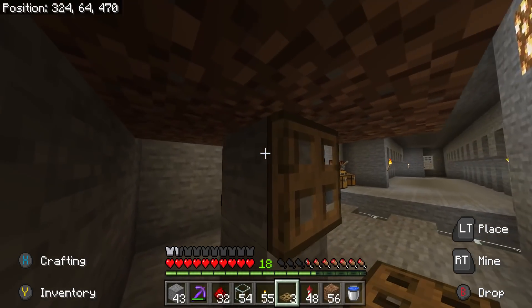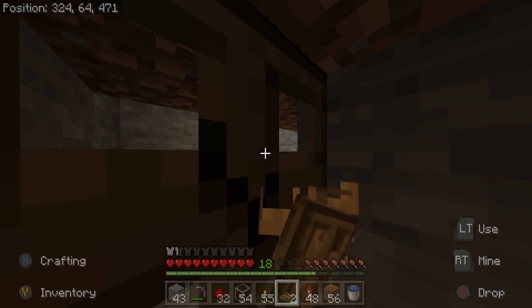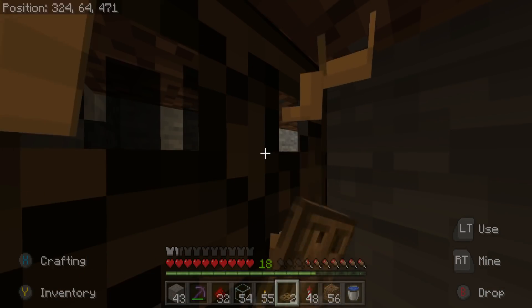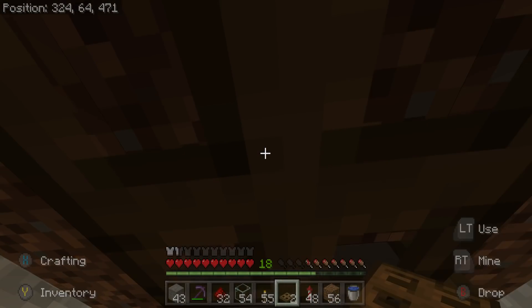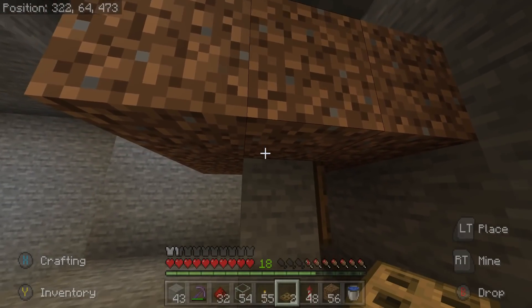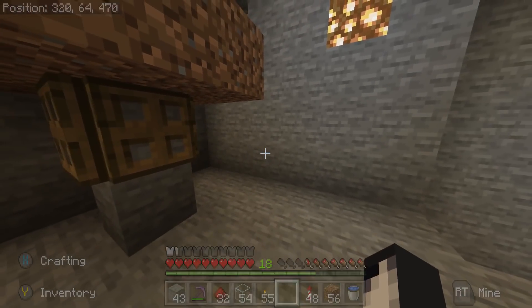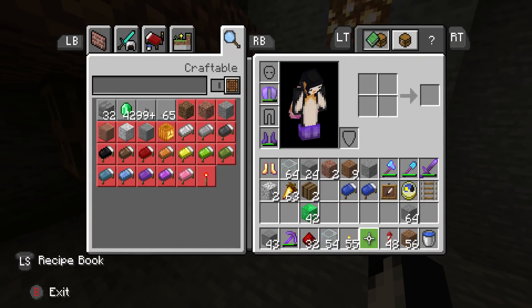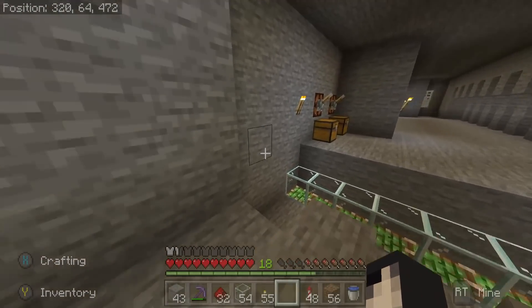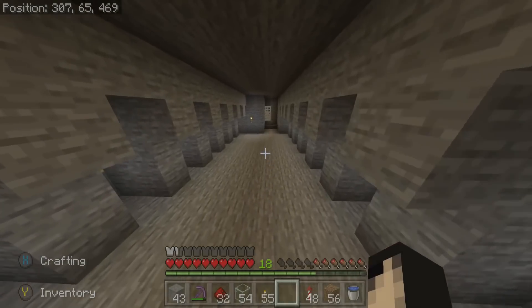We're going to have a trap door on each side like this. I should be able to put it there. Like this — and then like that, there we go, perfect. Same on this side. So that's going to make the baby villagers walk off. And we just need a couple of beds, but I don't guess they're too important at the moment. Yeah, I just need a minecart then, because they're going to be able to fall down there. So we need a little bit of iron — that's not a problem.